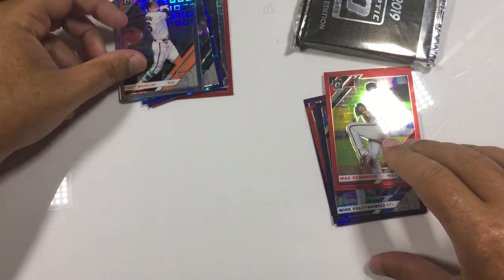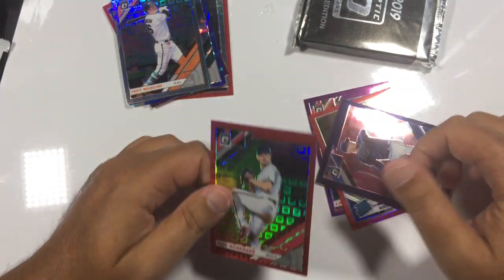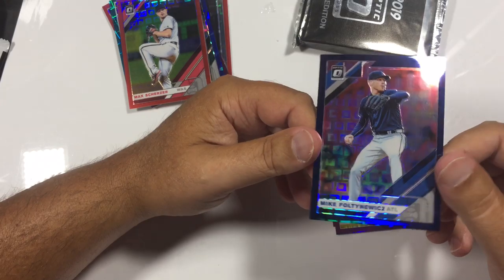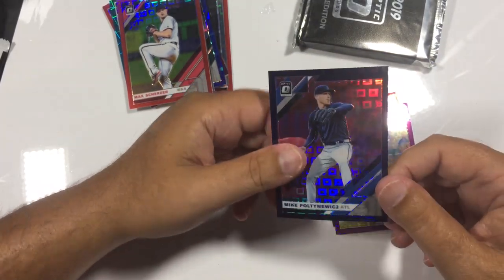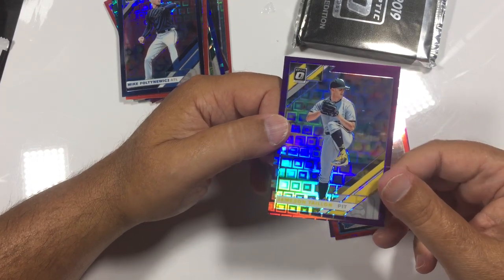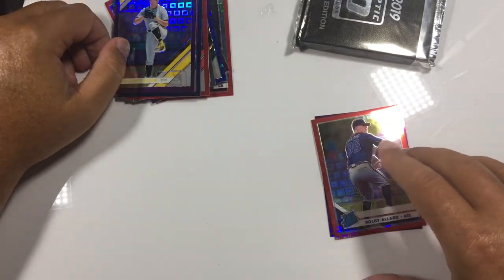Max Scherzer — very nice, red, 75 out of 99. So we got blues — they have pretty much every color in this, a lot of 99s. Beautiful stock. I'm just really impressed. Glad I opened this tonight. Wasn't sure what to expect, to be honest. Kobe Allard.